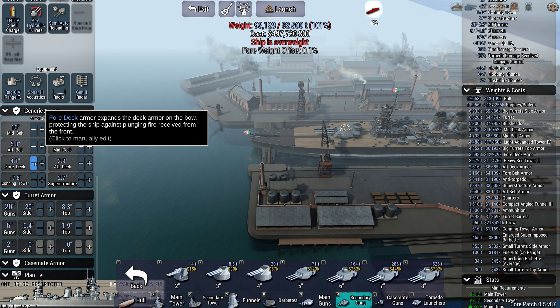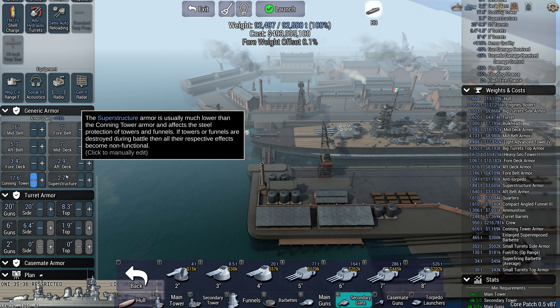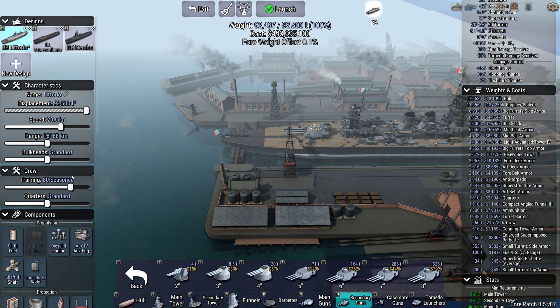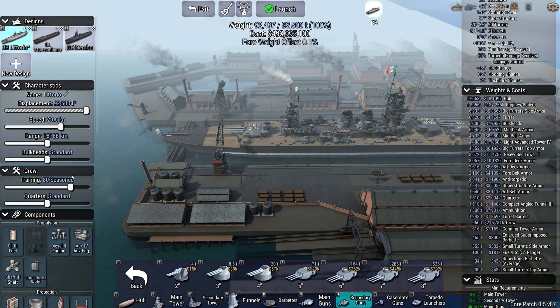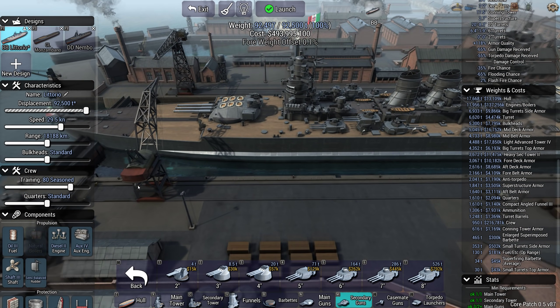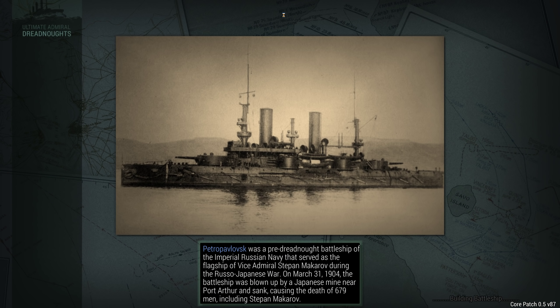I could fit a bit more on the foredeck, not that much. We're pretty much at our weight limit. Pair of sixes on the quarter deck - back here, I could, but the ship's pretty well balanced. And now the game launcher is really, really struggling.